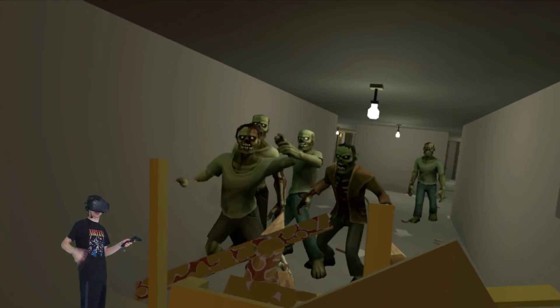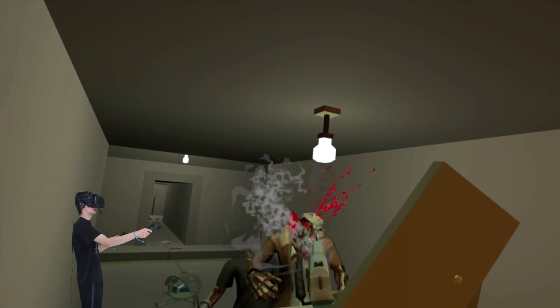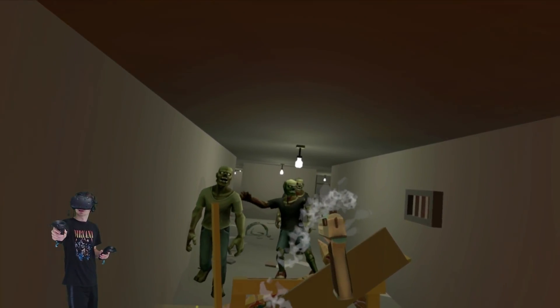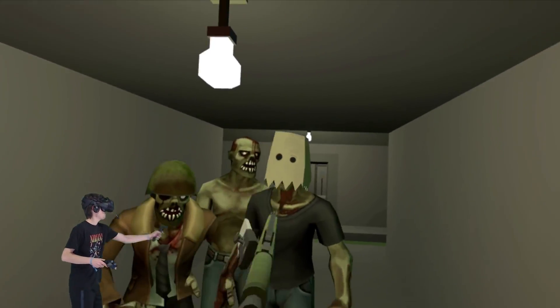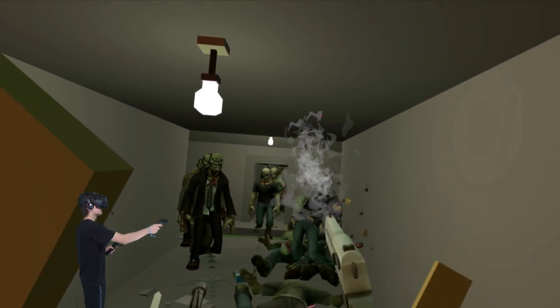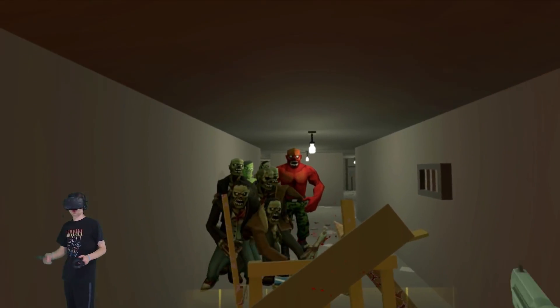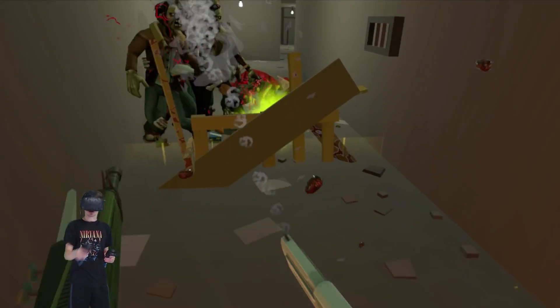Zombies on this side — oh geez, it's getting intense! Reload reload reload! Get out of here zombies! This is crazy — zombies everywhere, no more ammo for this. Reload! Let's go up to them and bayonet them! There's a lot of them. Take that zombies! We got some on this side now. What is that one? There's a big red zombie — get out of here! Got him, he's down. We got a spitter!